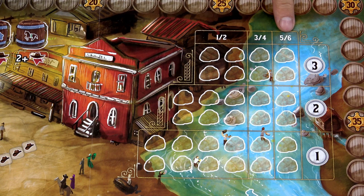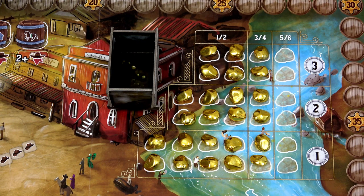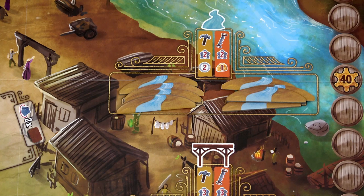Keep all other barrel tokens face down in a general supply. Then, based on the number of players, place the gold nuggets into the gold supply. This is how it looks for a 3 or 4 player game. Then place this mine card somewhere next to the game board. You can put the remaining gold nuggets back into the box. Then place a small stack of river tiles in this area — you don't have to place all of them here.